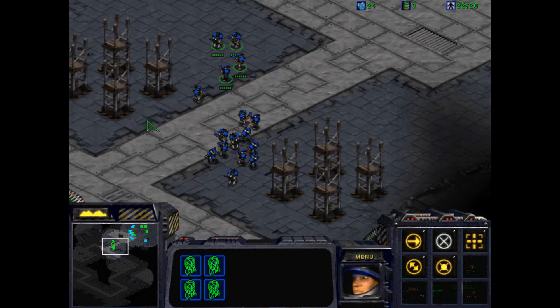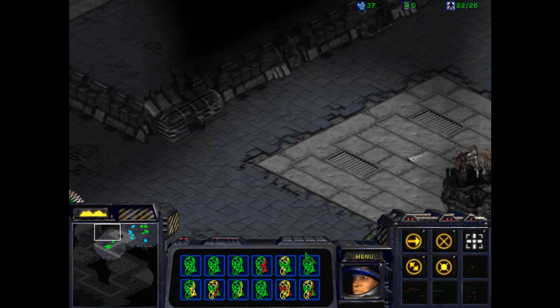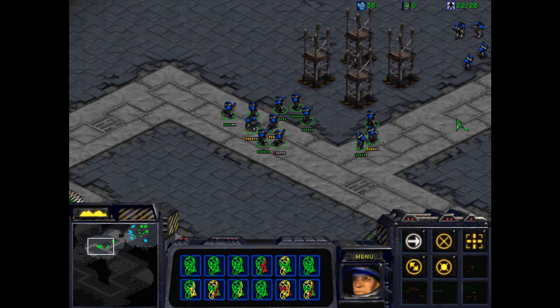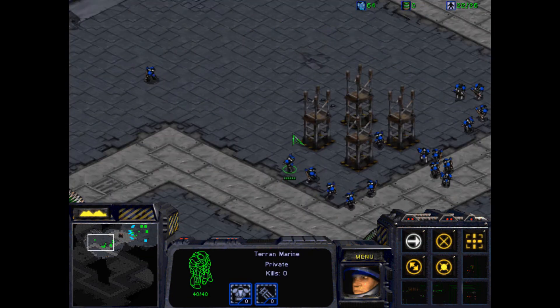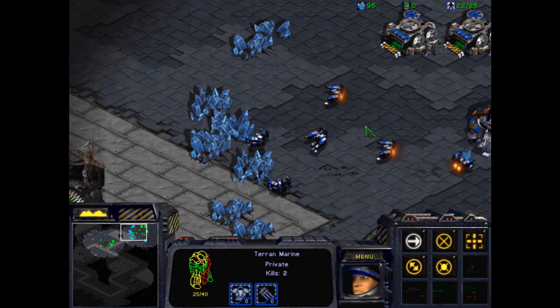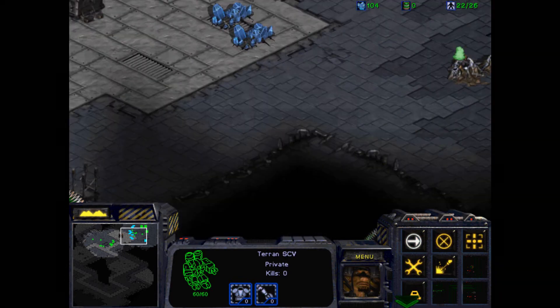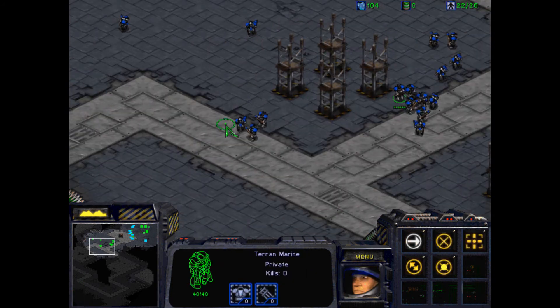Alright. So now we've got 16 useless units here. Okay, I've got an idea. You over there, you over there — we are going to create the greatest marine formation that there is. But while we do that, we're going to have you build another depot. It'd be nice if I could name it like the Home Depot or something. That'd be kind of cool.